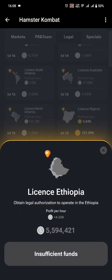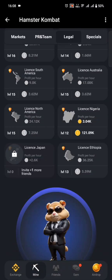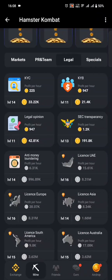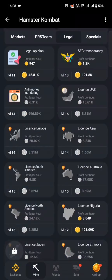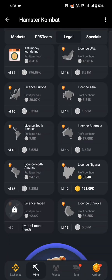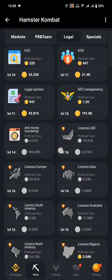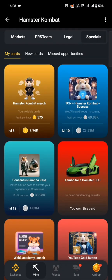Ethiopia is also giving good rewards. For those who have unlocked Licensed Japan, it also has good rewards. Actually, other than the first four or five cards, the remaining cards in the Legal section are giving much better profit per hour overall.